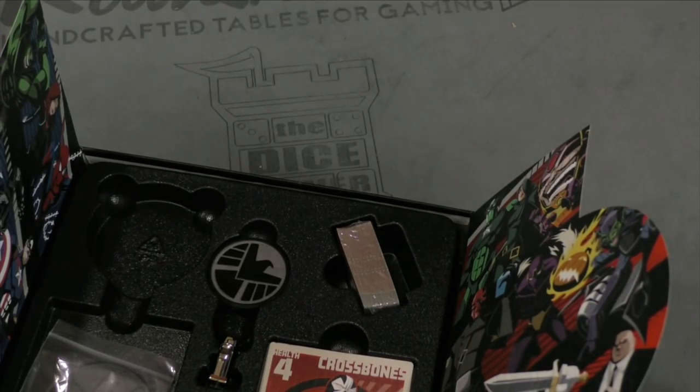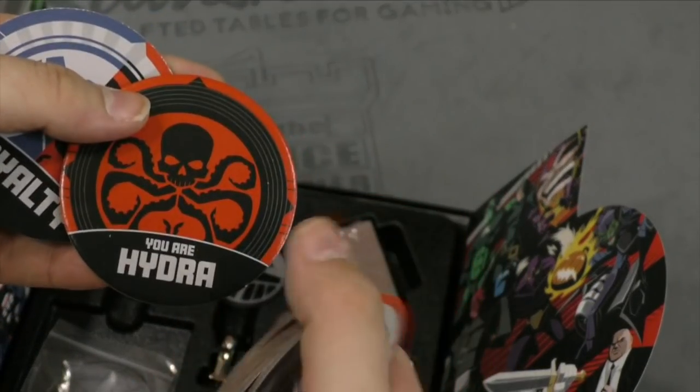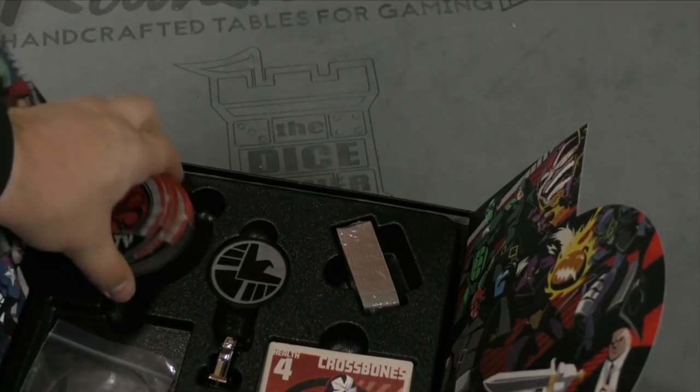Let's get that shrink wrap off. Yep, they're the loyalty cards. You are Hydra. You are Shield. You could be either. Okay, so there's that.